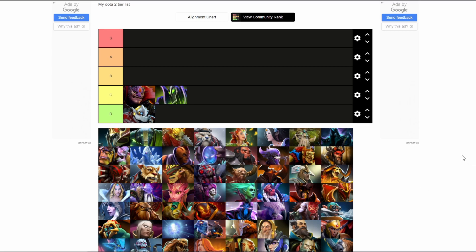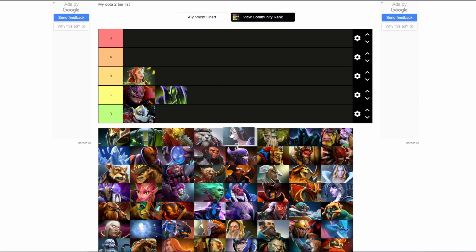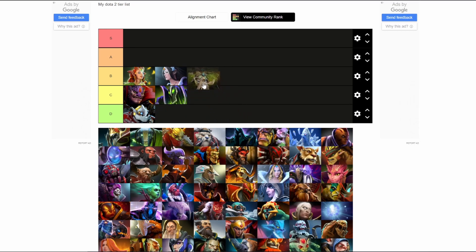With just a Blink Dagger, these two heroes create a great impact in the game. In tier B we have Enchantress, Mirana, and Treant Protector.